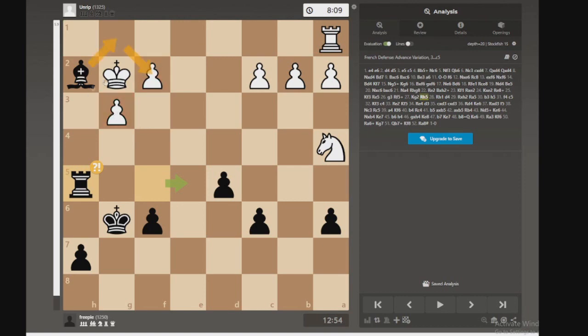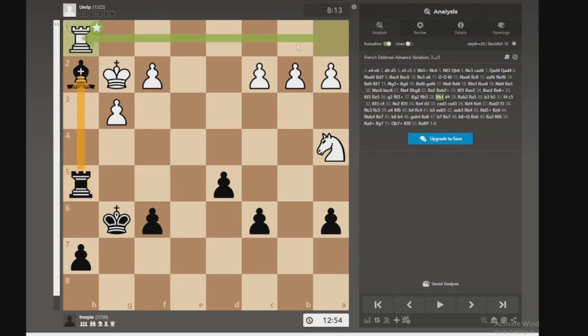Unless I can somehow reroute it. But yeah, I would have to keep it defended the whole time, and that would basically just be a pinned rook. So I think the better option would have just been to let the bishop die. Not good. So obviously then they come in with a rook, and this now has two attackers and only one defender.